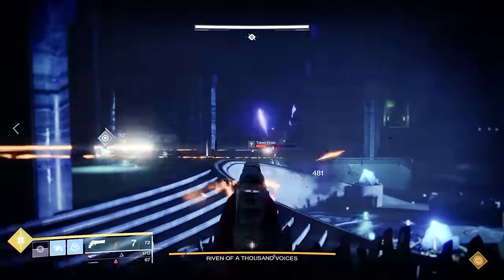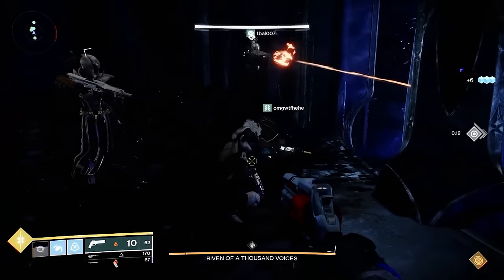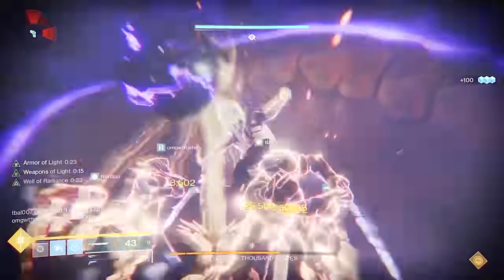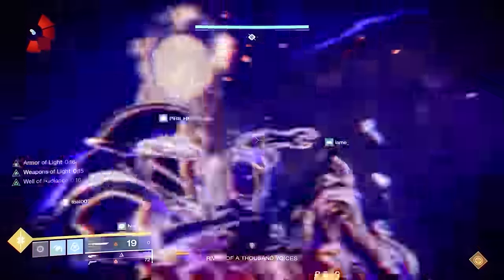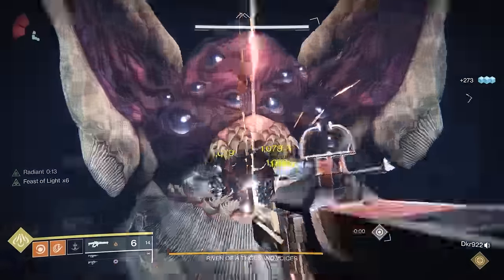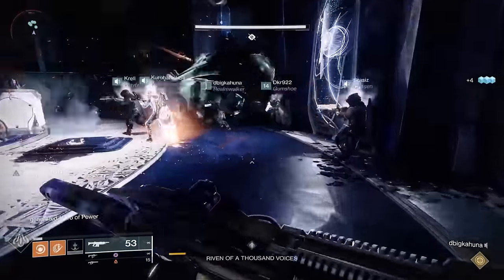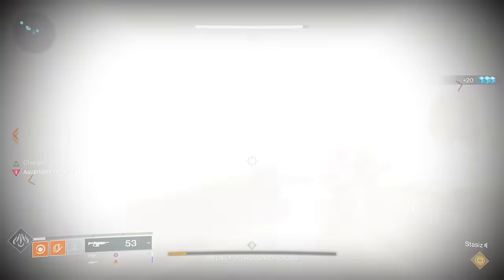Regardless of which side you're on, get up on the left side — though either side works. Riven will come out with feet that stick up on the right and left. Sit up there, put a Well down, use your tractor cannon, and whale on her until she gets to her final stand. It's going to require some practice but as long as you have Lament and Dreaming City armor you should be able to get there quickly. Alternatively, a Thousand Voices works really well. You can also do Blade Barrage with standard solar builds that increase your DPS. The biggest thing whether you use Thousand Voices or Blade Barrage is to not hit her eyes — hitting her eyes causes a wipe mechanic. That's why the sword method is a little bit safer.